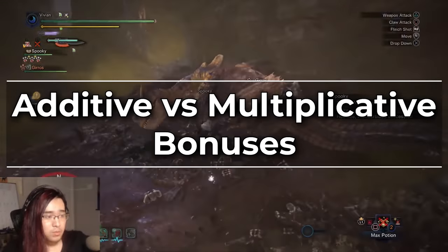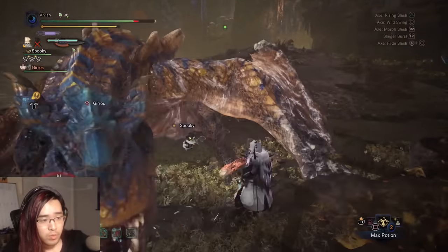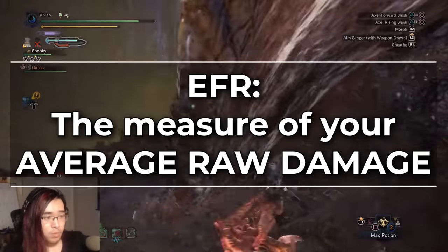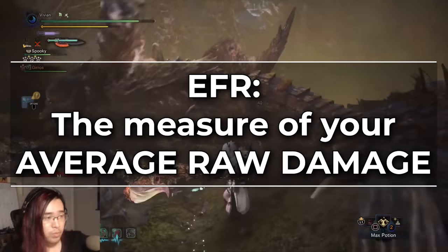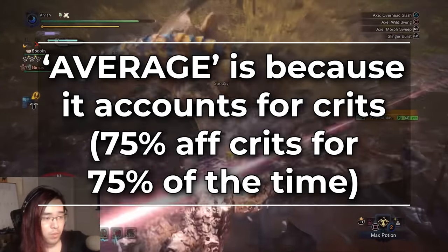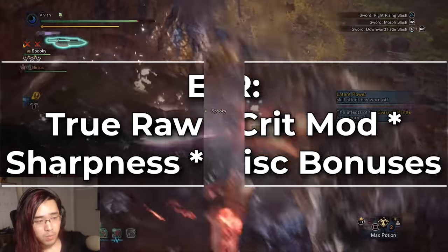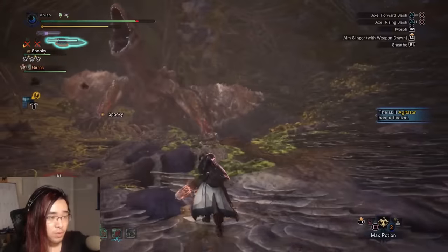In order to explain this properly, let's first revisit what EFR, or effective raw, is. It is imperative to understand how the formula for effective raw works in order to understand why attack boost is a trap in Iceborne. Your effective raw is a measure of what your average raw damage is on a build — it accounts for every single variable that determines what the raw damage on your attacks will look like, and it accounts for your critical hit chance on average. So if you have 75% affinity, it assumes you will crit 75% of the time. The way you get your EFR is you take your true raw multiplied by your crit modifier, multiplied by your sharpness modifier, and then multiplied by any miscellaneous bonuses like class bonuses — things like longsword spirit levels or power phials on switch axes. These are multipliers and stay consistent, so we're not really going to worry about those.